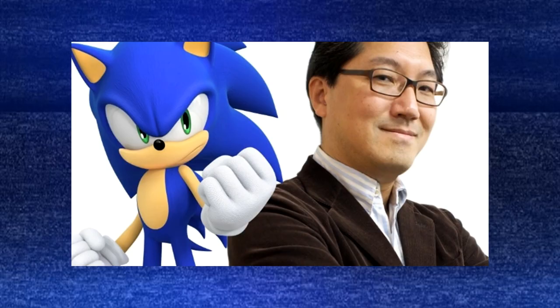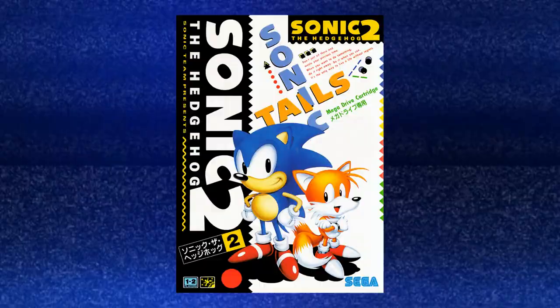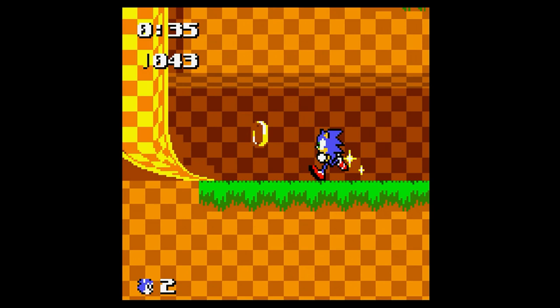Number 5 is Sonic the Hedgehog Pocket Adventure, developed by SNK and overseen by Yuji Naka and his Sonic Team. This is by far the best platform game on the system and is a brilliant remix of Sonic 2 with bits and pieces from other 16-bit Sonic games. The graphics move at a blistering pace and the chaos and speed of its 16-bit big brothers feels fully intact. Awesome musical renditions of various Sonic tunes are excellently portrayed in this fun little adventure. It's pretty easy compared to other Sonics, but the quality of the entire game is really high. It's a must play.